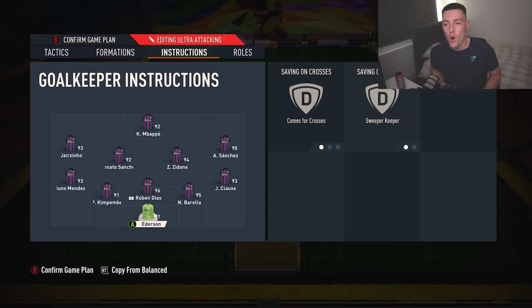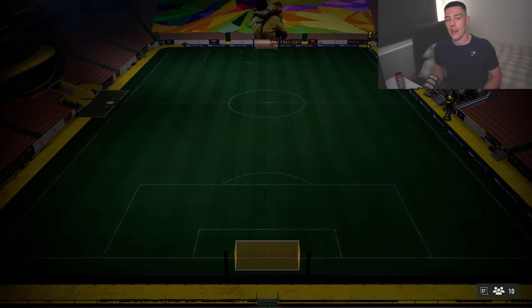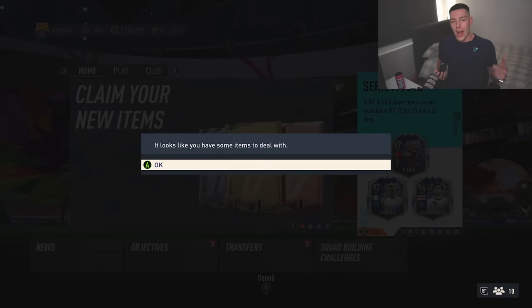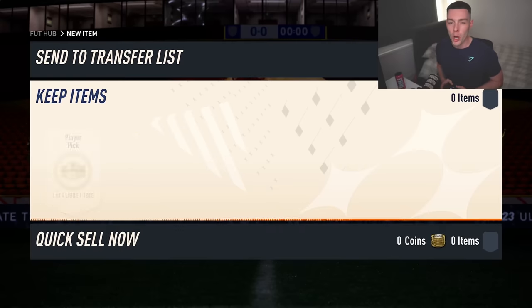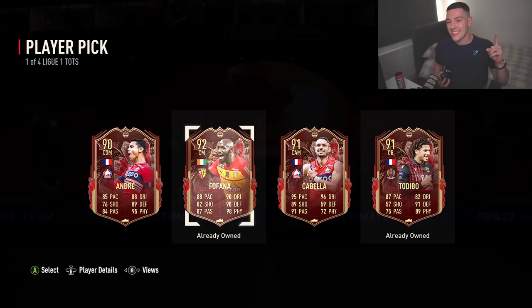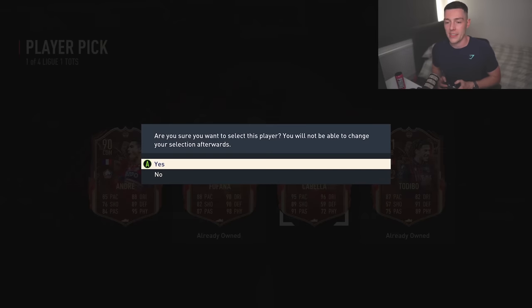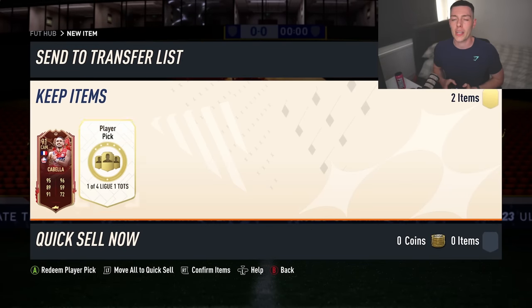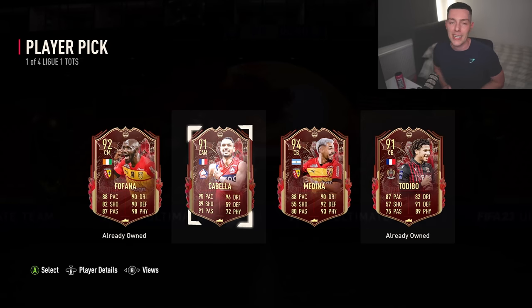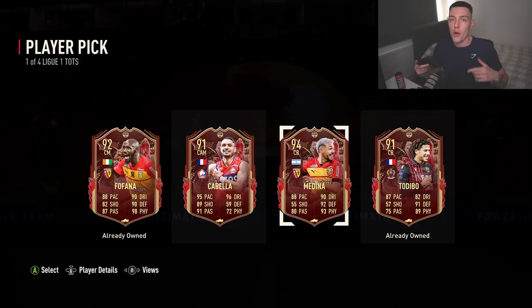And that is my top four formations in FIFA 23, as well as the tactics. We now have some compensation from League One TOTS — let's rip it and see what we get. First one: Caballero. Last one — please give me a Medina — not the best. Let me know what you got in the comments down below.